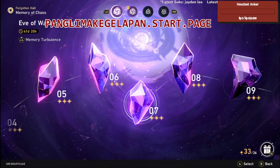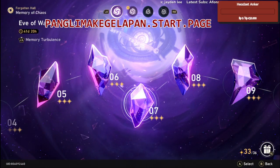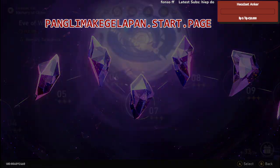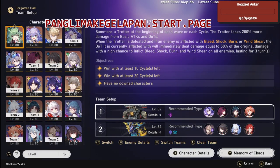Welcome guys to the new Memory of Chaos, Eve of Wonton Fist. We are gonna go to number six right now. In here I will give you some guide for finishing this Memory of Chaos as an F2P player. I will show you my team and after that I will give you some alternatives if you don't have one of the characters.